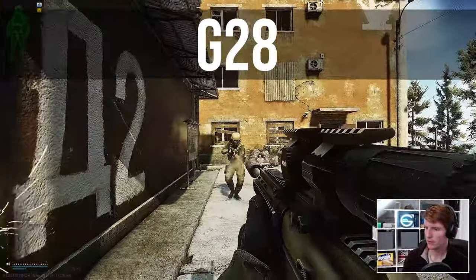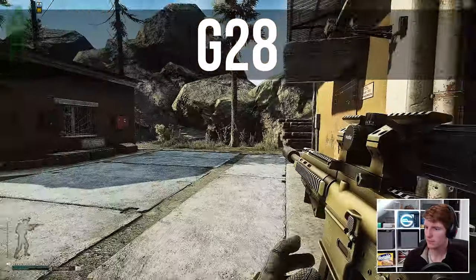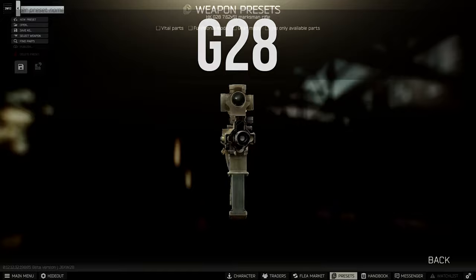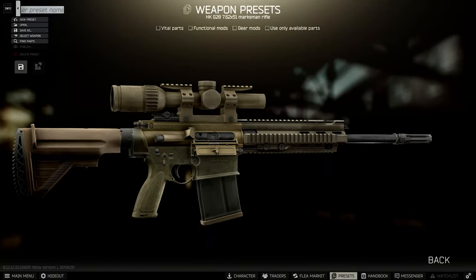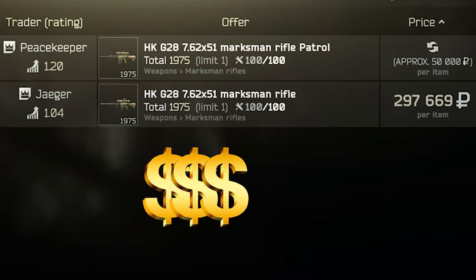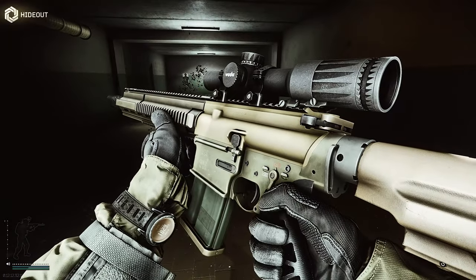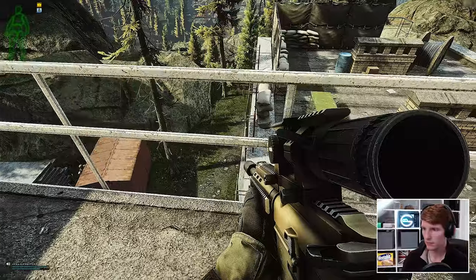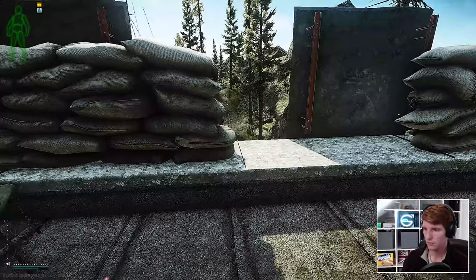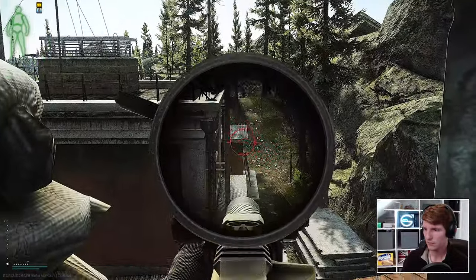Hello everyone, it's GigaBeef here, and today we're going to look at one of the most underused weapons in Tarkov for 7.62 NATO, which is the G28. This is a relatively new addition to the game, but only sees niche use because access to this gun is very limited and those limited options are relatively expensive. But what makes the G28 interesting is that it's really light compared to other weapons chambered for this round, which we'll get into when we look at the builds — and obviously weight has become really important this wipe.